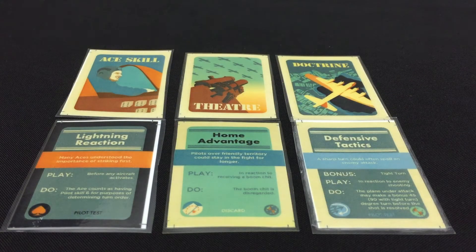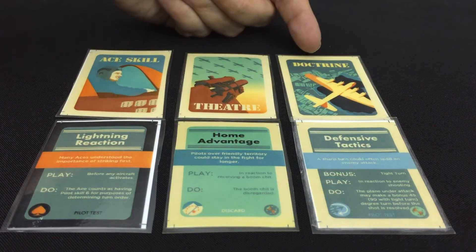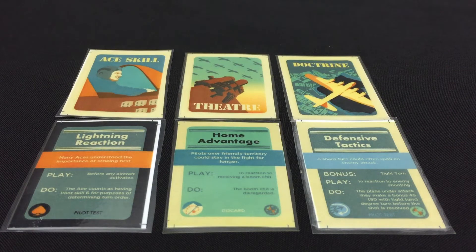I'm going to have a quick run through with you on cards, apart from trait cards, that you include in your action deck for Blood Red Skies. These are Ace Skills, Theatre Cards, and Doctrine Cards. Doctrine Cards you typically only get one of them unless you're playing a large game. Theatre Cards you get two of them.